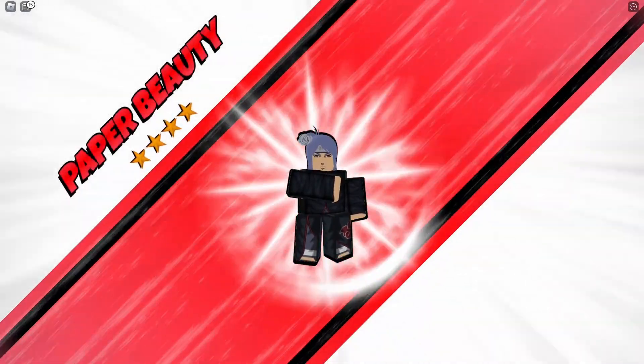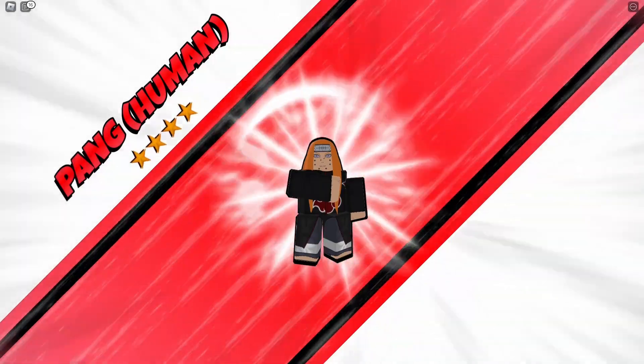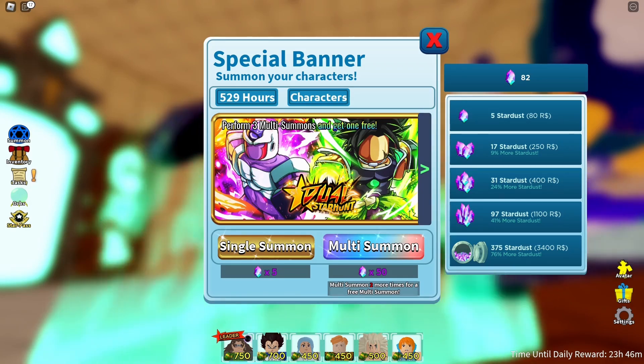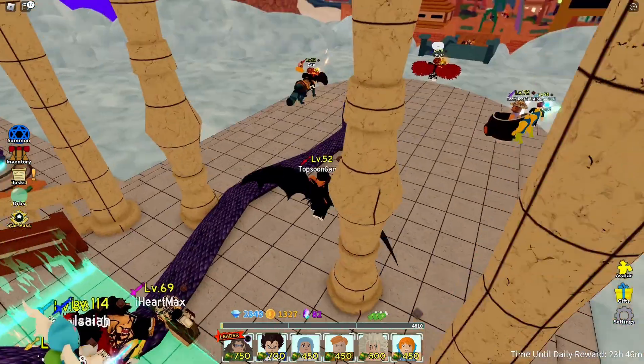Paper Beauty — four-star, kind of decent. Another five-star unit, which is cool! Pang — four-star unit. We're done with the first session. I have more stardust I wanted to use, but maybe not right now. I'm gonna go ahead and get started with the working codes.